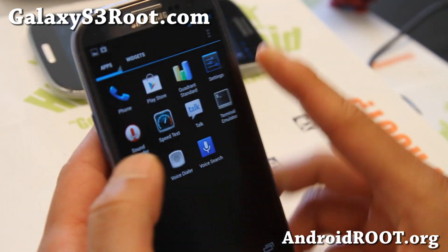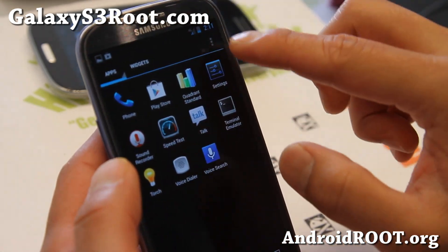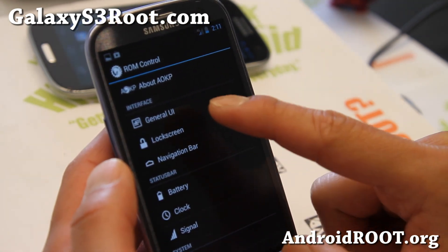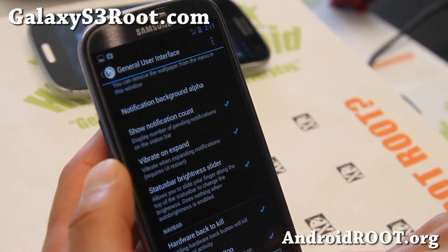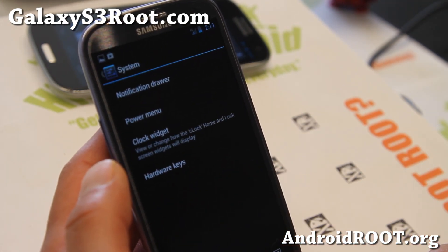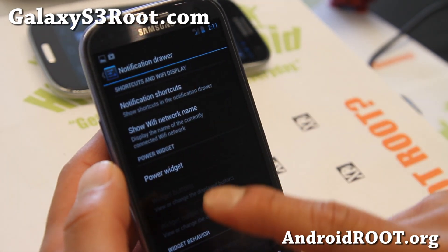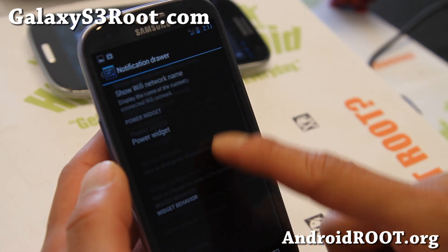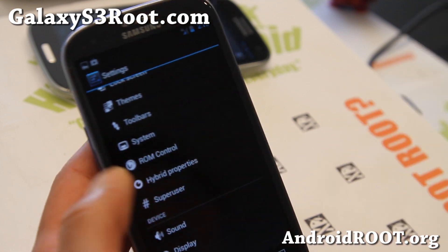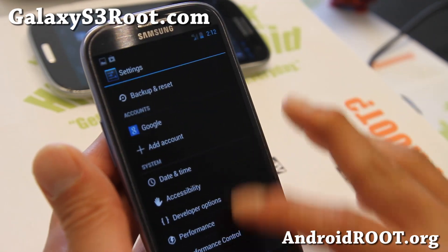There's also DSP Manager included. For one-finger swipe, go to ROM Control — some of the menus are slightly different with this ROM, so you might have to get used to it. Just play with it when you have time, play with all the settings, and you'll find there's a ton of things you can do.